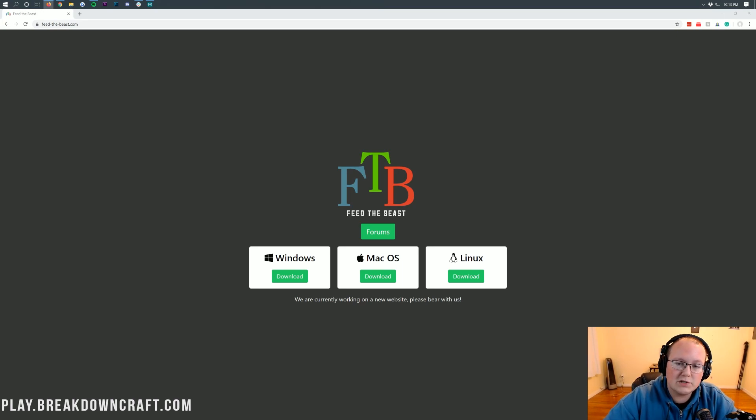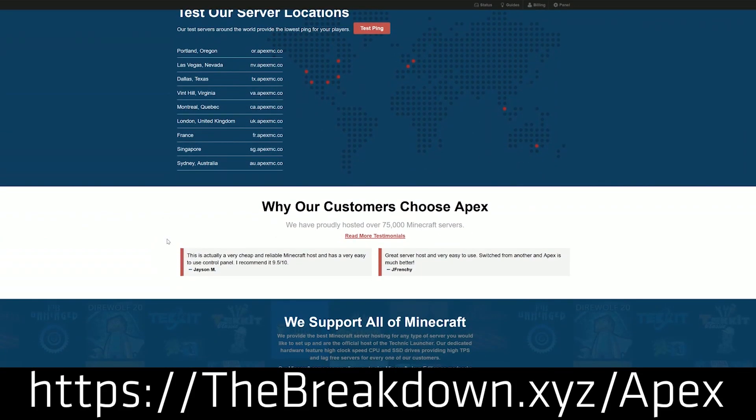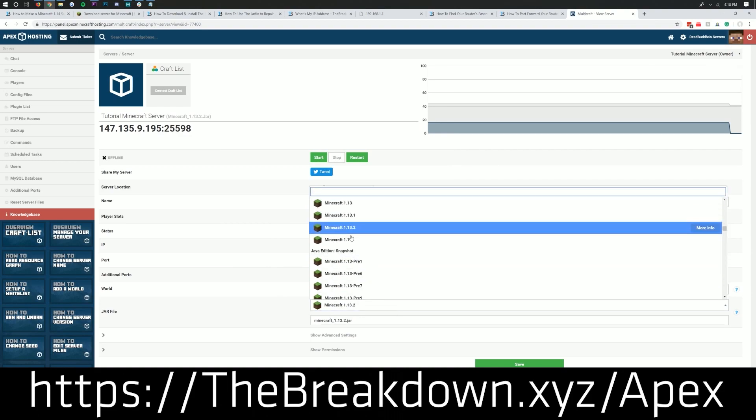First and foremost, we have a message from our sponsor, Apex Minecraft Hosting. If you want a Feed the Beast Pyramid Reborn mod pack, you can get one set up at Apex with just one click. It's super simple, super easy, and very user friendly. You literally just search for the mod pack, click on it, click yes, click yes again, and then it will install and your server will be up and running. We actually trust Apex so much that we have our own server, play.breakdowncraft.com, on them. If you want an FTB Pyramid Reborn server up and running quickly and easily, you can check out Apex at the first link down below: TheBreakdown.xyz/Apex.